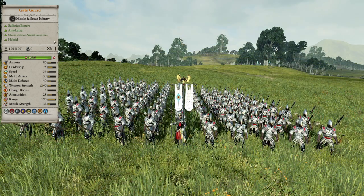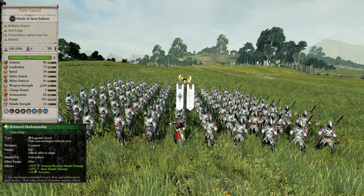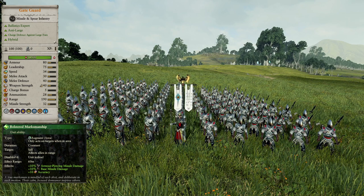Gateguards are a unit that was technically already in the base game, but they were only available as a garrison unit, but in Grimhammer they can be recruited normally. They're a hybrid archer unit with spears similar to Lothan Sea Guards but with generally better stats in both melee combat and at range. Although they don't have shields available like Lothan Sea Guards have, so they aren't as sturdy against other archer units. They also have bolstered marksmanship which buffs allies in range with missile damage and accuracy, so they also make the rest of your archers better.